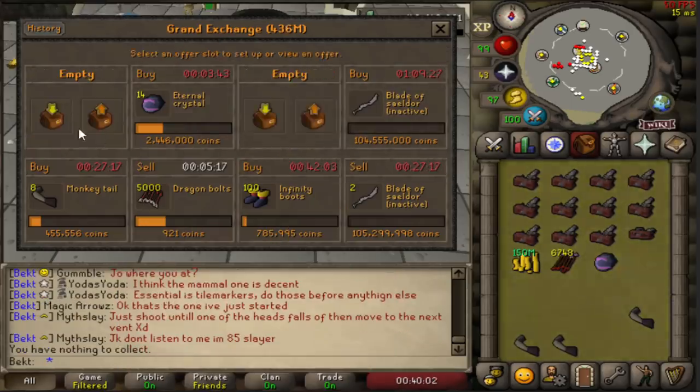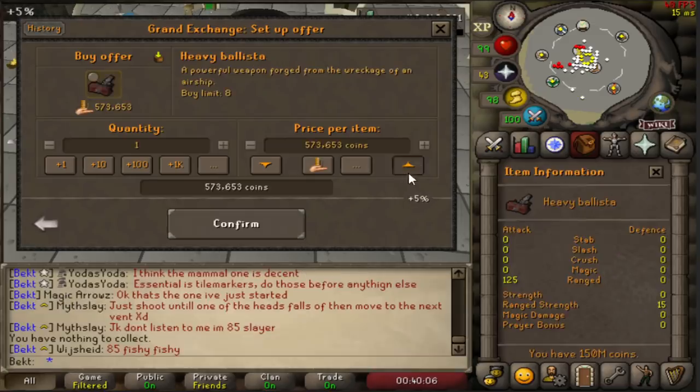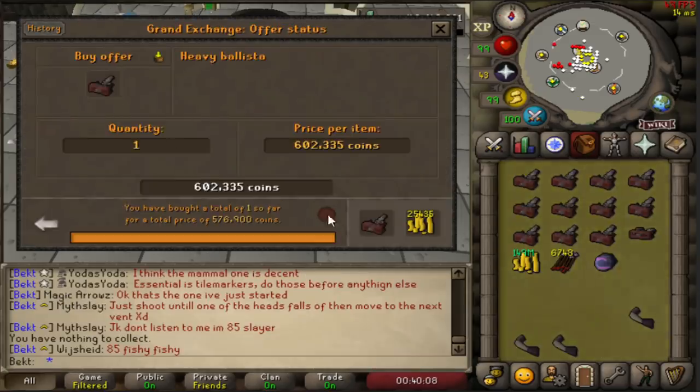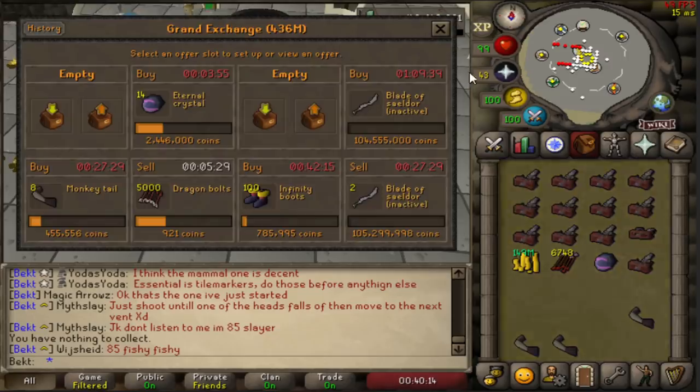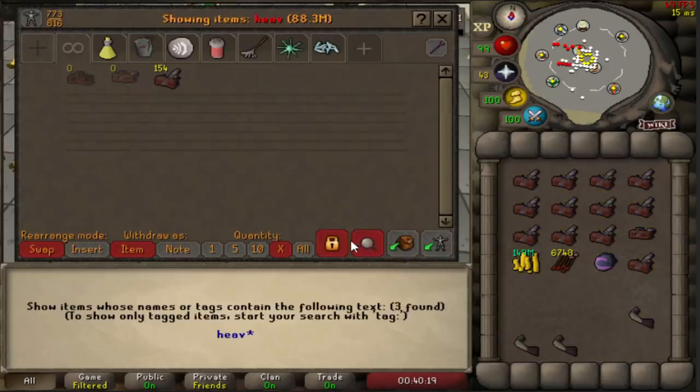If you've done a full hour of making these ballistas, you make 2,600 per hour. Every heavy ballista at the minute is selling for 576,900 - that's a wee bit lower than at the weekend when they were going for 584k each. I think there are more players on at the weekend.